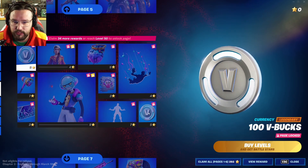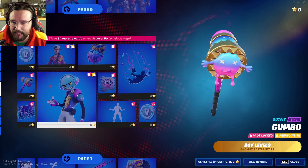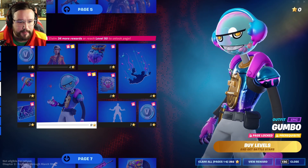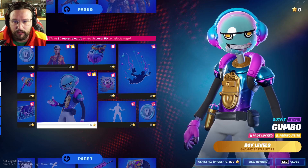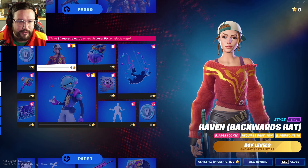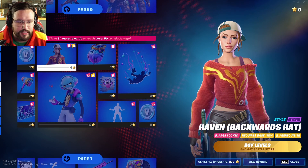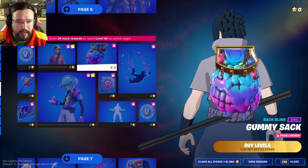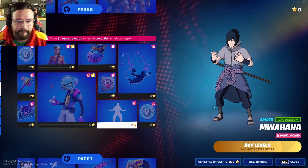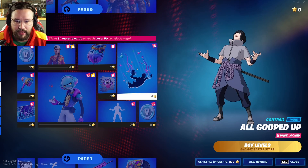Page six has more V-Bucks and a gum brawler — a big hammer for Gumbo. He looks like a gumball machine! I wonder if the gumballs represent how many people you kill — they've done things before where items interact with eliminations. We get artwork called 'The Freeze,' and then her alternate version with a backwards hat. I wonder if her face changes with different masks. Gumbo's back bling looks like a backpack, a net full of gum.